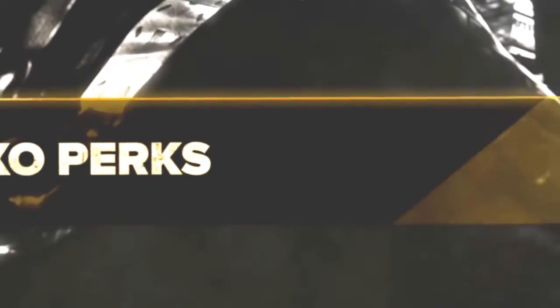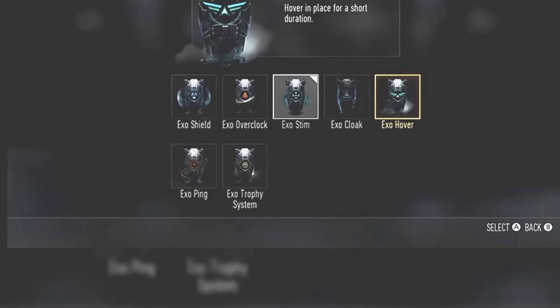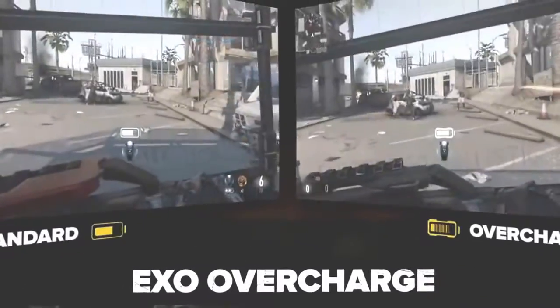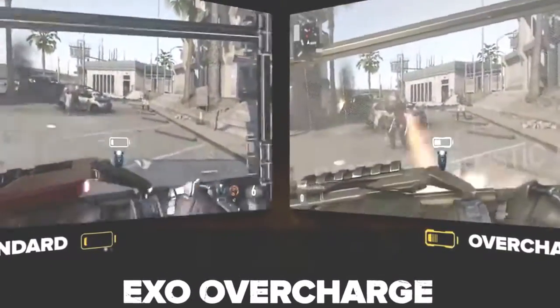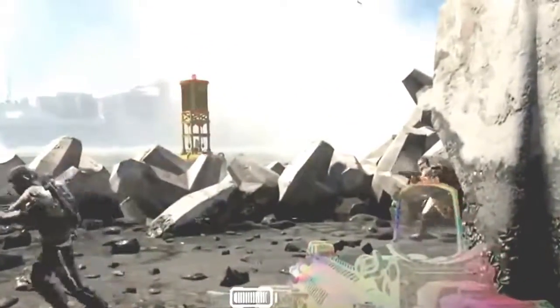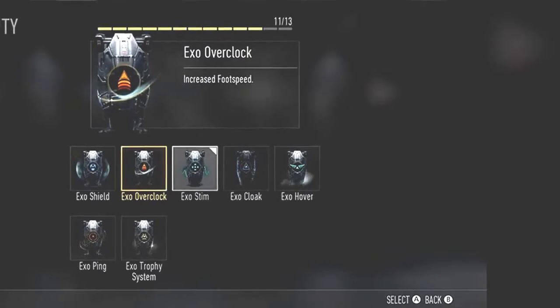Going on to the next one, we do see the Exo Hover, which does allow you to hover in place for a short duration of time. It's pretty awesome — you boost yourself in the air and have that airtime where you can linger up in the air and get some visual viewpoints of the map.